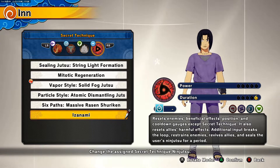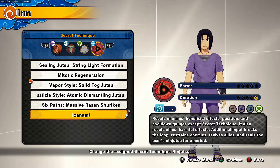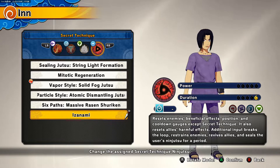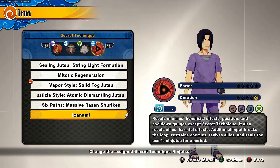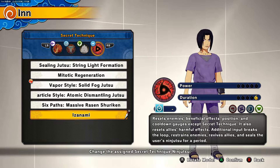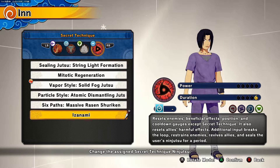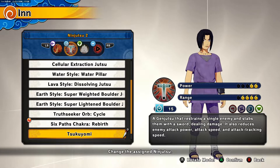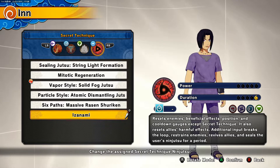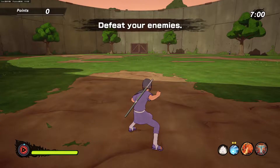For our secret technique — our finisher — we're using the Izanami. The Izanami resets enemies' beneficial effects, position, and cooldown gauges, except for the secret technique. It's very good. If you push it further, I think there's an ultimate finisher move — after you activate Izanami it makes you blind on one eye but puts all your enemies around you in a genjutsu, like a bigger Tsukuyomi. Without further ado, let's get right into the gameplay.